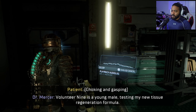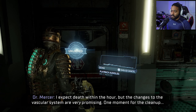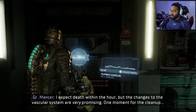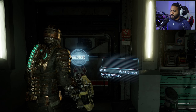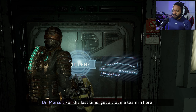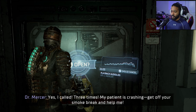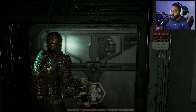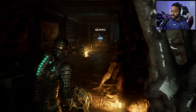'Small interior nine is a young male testing my new tissue regeneration. I expect death within the hour - the changes to the vascular system are very promising. One moment for the cleanup. For the last time, get a trauma team in here! Yes, I called three times - my patient is crashing, get off your smoke break and help me!' I don't think that door was locked earlier - I think I just missed that door.